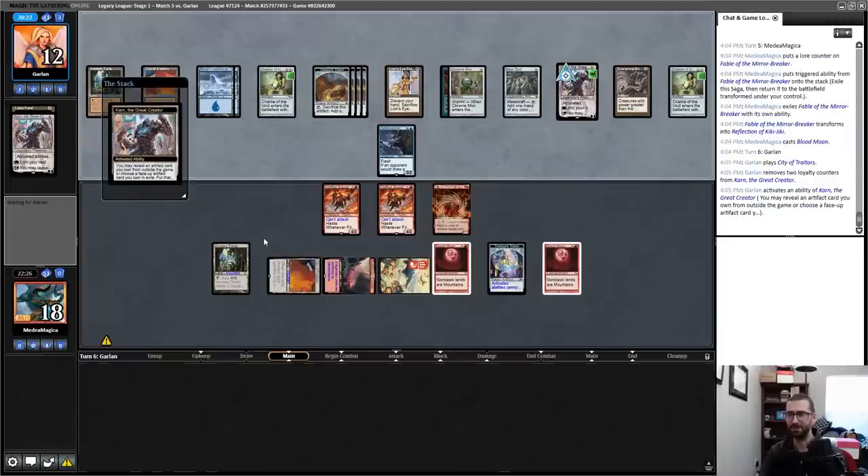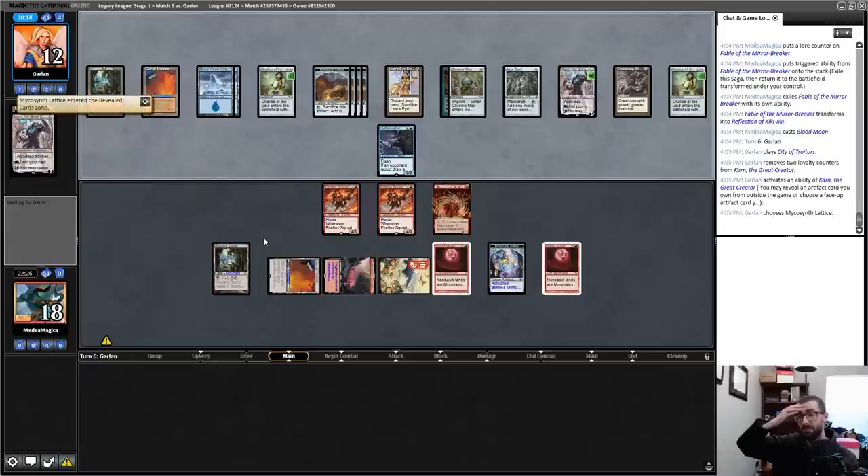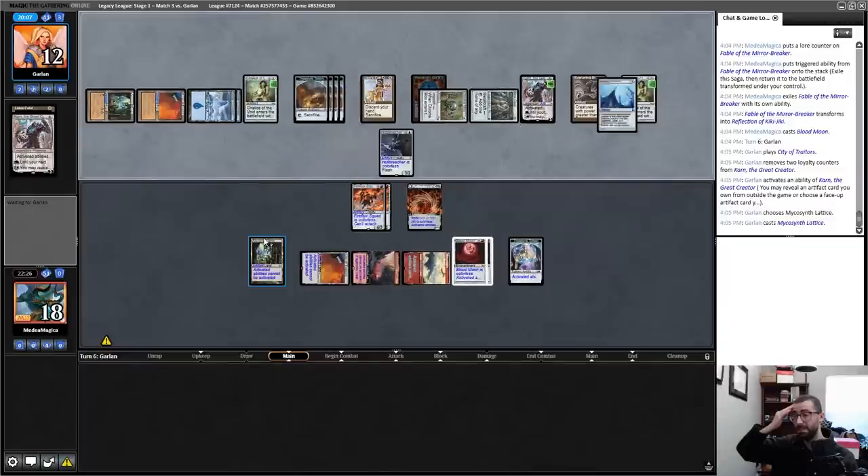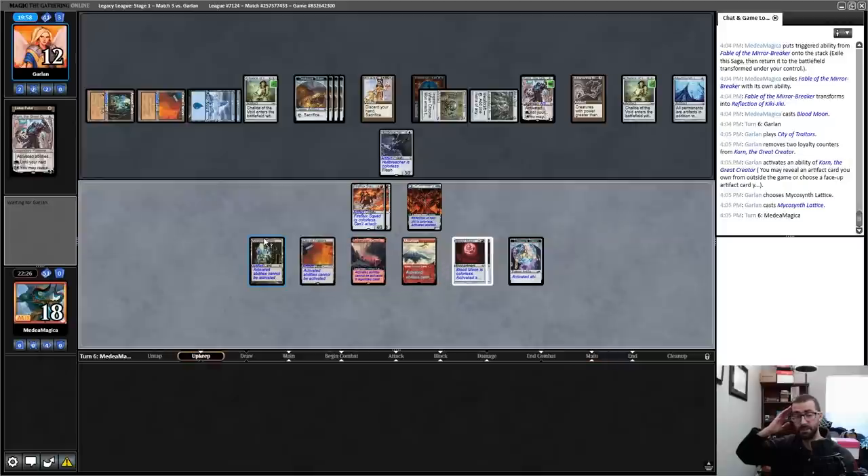My opponent should just win, but mono-blue isn't very good at actually winning — it's pretty good at not losing. It's very good at taking game actions that look like doing things, but a lot of times those things don't matter. This doesn't beat me if my opponent ever passes the turn with four cards in hand.